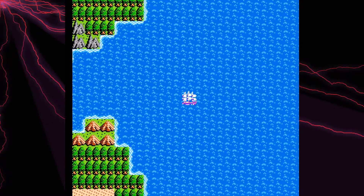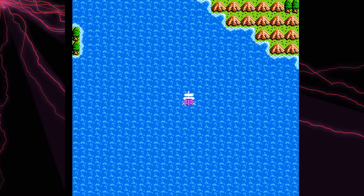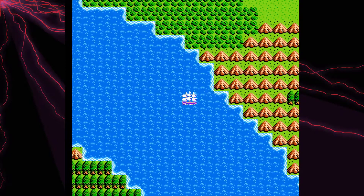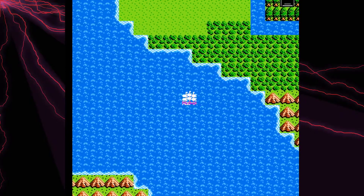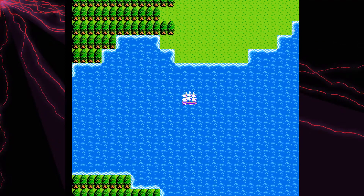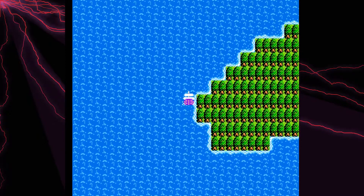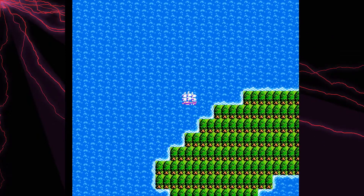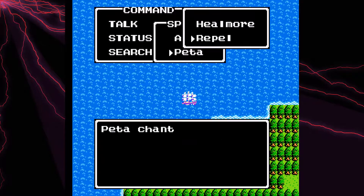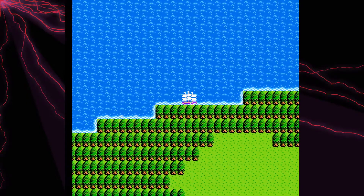We have the golden key, which obviously opens golden doors. We have what I think is called the jailer's key, which opens cell doors. And then we have the watergate key, which opens one door in a town somewhere that offers a shortcut and also opens one cave. We need all of those keys for our journey, so we might as well go get them now, and that'll open up some more stuff for us.